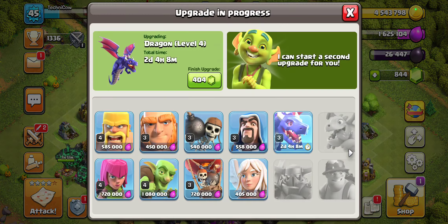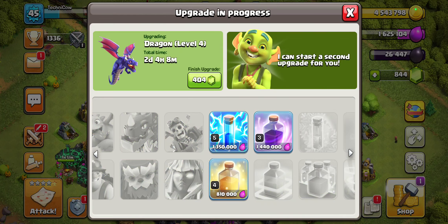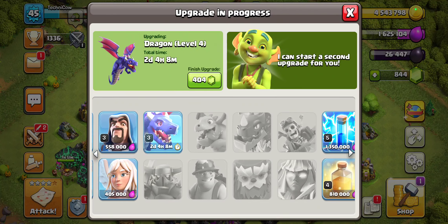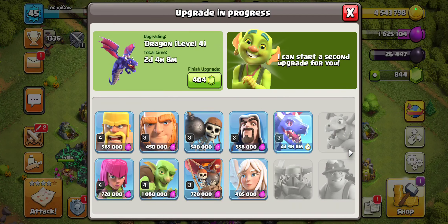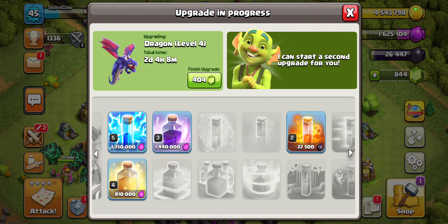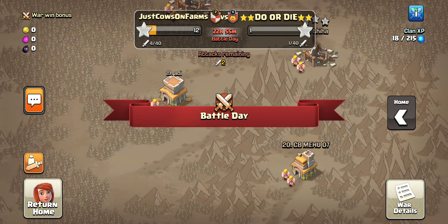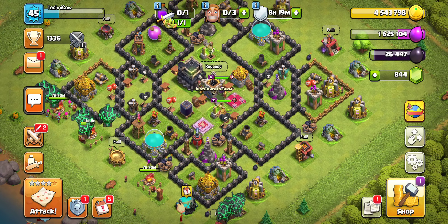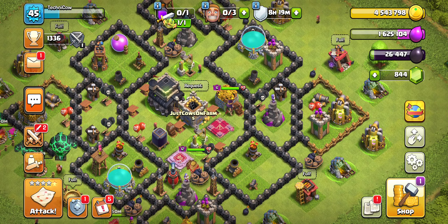Currently we're upgrading our dragon, then we're going to upgrade our zaps, and once that is done we will be maxing out maybe balloons or other farming troops such as goblins, barbarians, archers, and wall breakers. Since we're also in war constantly, we might have to consider our war army a bit more than we would otherwise.